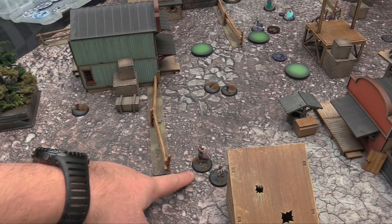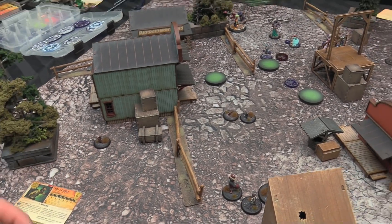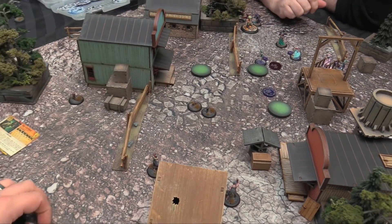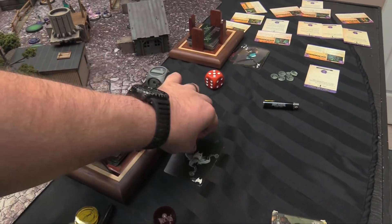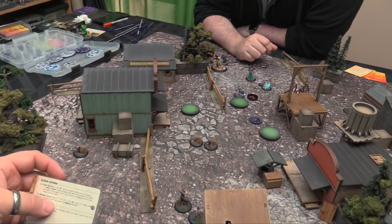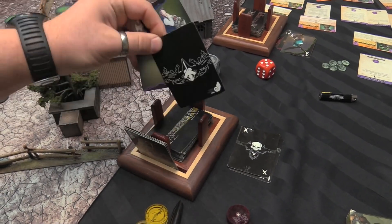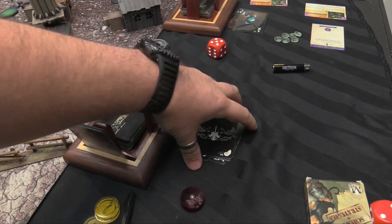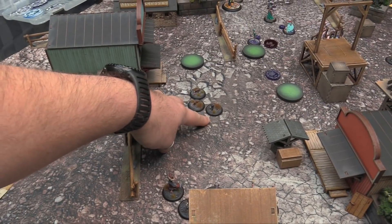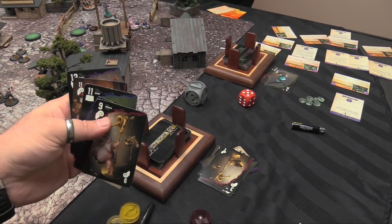The Obedient Wretch activates. She's going to toss a Rat into this rat — he'll relent. We need to flip a Crow to make it go off; we don't, so we cheat in a Crow. That does one damage to that rat — it's three flip lowest because it's a tie. Nope. That places another rat in base to base with him. We try it again into the other rat — we don't have the Crow to cheat this time. No damage.